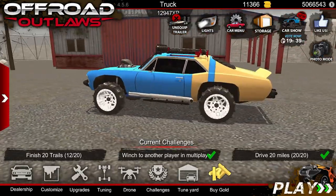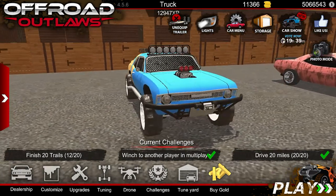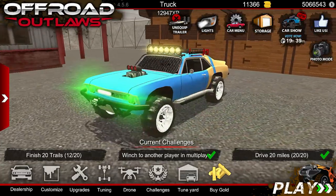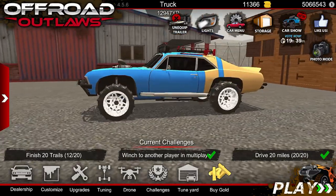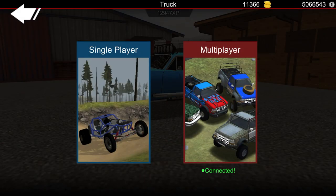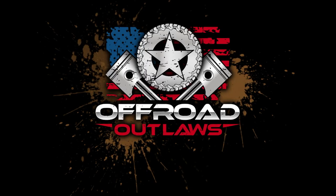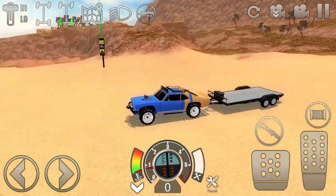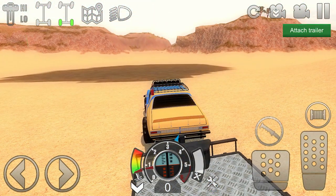We're going to take the Baja racing car — we used this in a previous video. I really like it. I actually have green headlights on it because the car was originally green and then I switched to blue but didn't change the headlights. We are going to go into the desert map — that is hands down the best place to go.